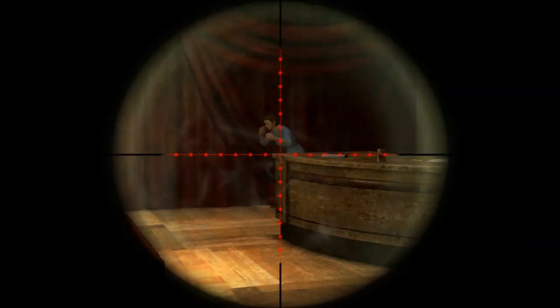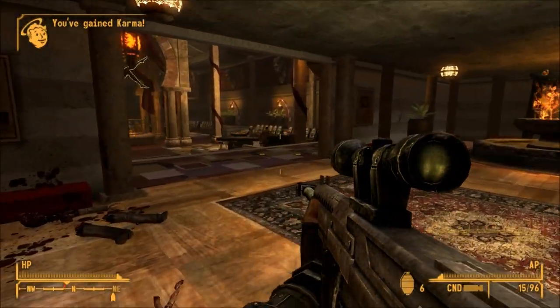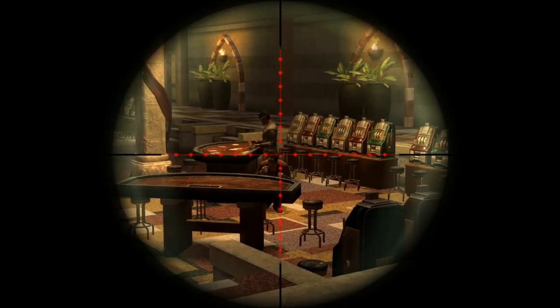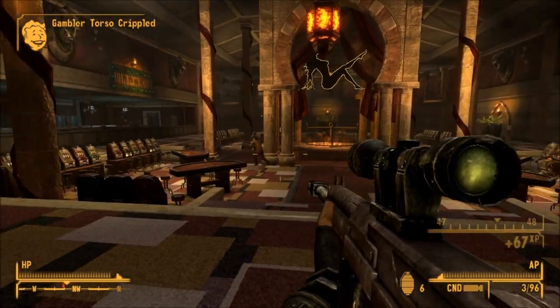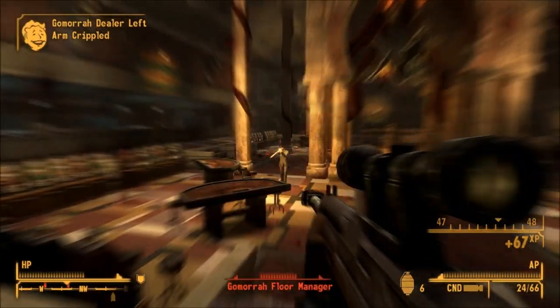Starting off with the Bozar. The Bozar is a powerful automatic 5.56 LMG with an ammo capacity of 30. It has lower damage per shot than the light machine gun, however, a higher rate of fire. The use of commonly available ammunition, low AP cost, a remarkably fast reload speed, high VPS, and lower spread make it a useful weapon for long and medium distances.